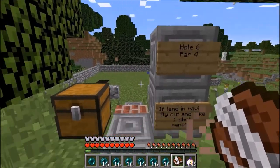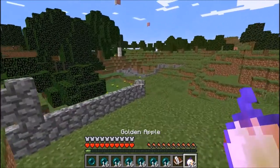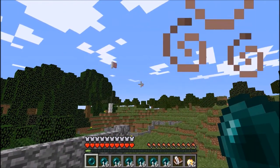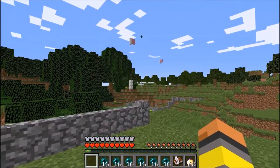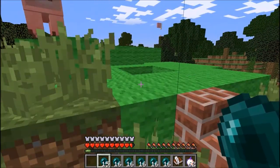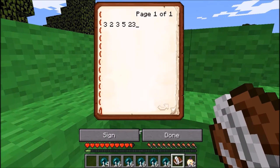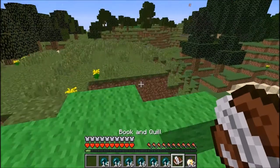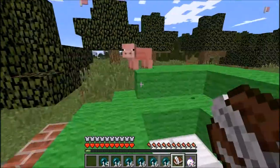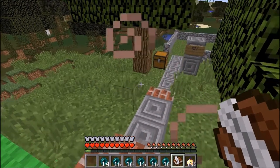Hole six is a par four and it's a dog leg left. I can't remember exactly, but there's a ravine in the middle — if you land in the ravine you have to fly back out and take a one stroke penalty from behind it. You can try to cut a little bit, get up on the hill, and the green is uphill so it's a tough hole. There's a bunker in the front and right, and water over there, and the green is pushed up a bit so it's not as easy as people think.